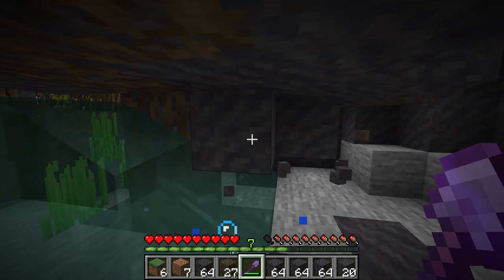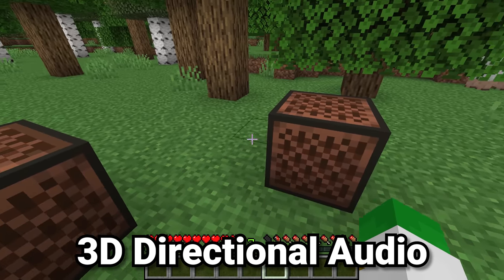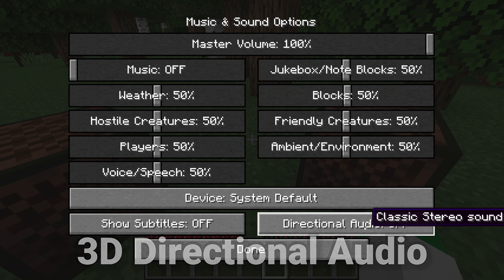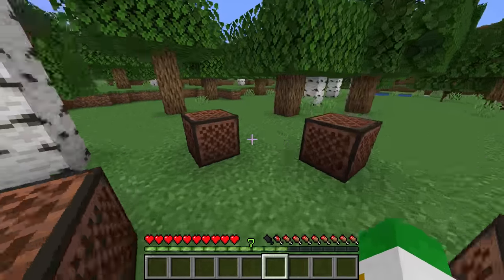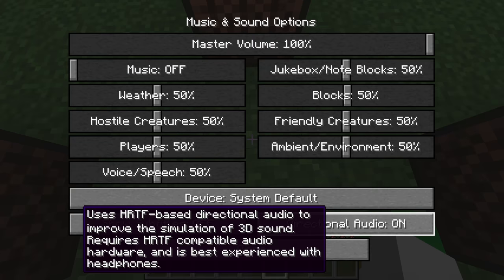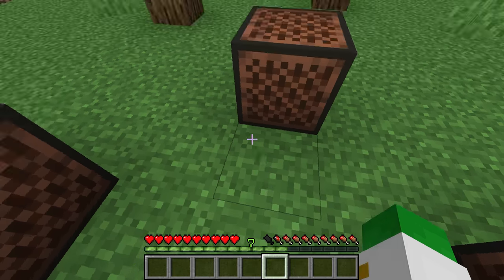Minecraft's sound engine got an update in 1.19 on Java Edition. If you go to your options and then music and sounds, you can turn on directional audio. Normal stereo audio sort of has that — a sheep will sound like it's to my left rather than at the same volume in both headphones. But with 3D directional audio on, we have an even better sound engine running here, which gives much more precise locations for certain sounds.